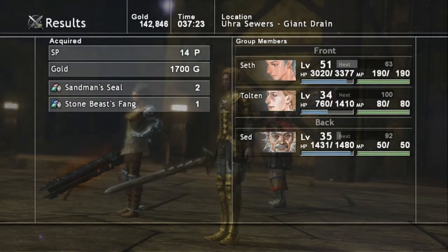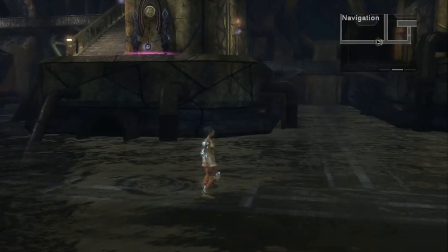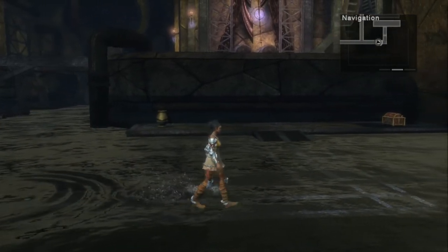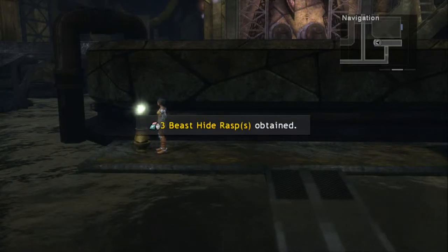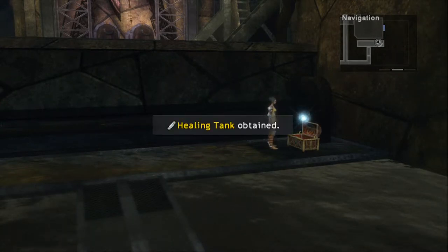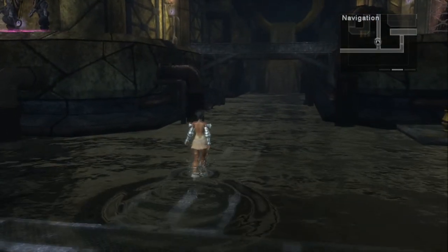That was one hard-fought battle. Continue following the path east until you see a pot in the distance as well as a chest, then head north to reach it. Go ahead and probe the pot for three beast hide rasps, then open the chest to the right for a healing tank. Now continue back to the south and then west, and head north at the first cross that you come to.